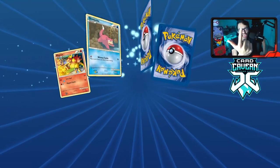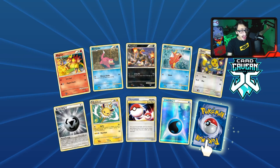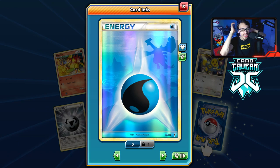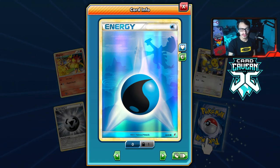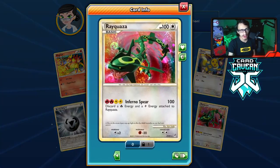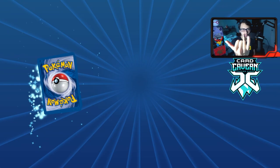Back to back to back — we got a reverse hollow water energy! That goes with the Palkia we just pulled. Reverse hollow water energy is awesome — our first energy of the pack opening! The rare is another Rayquaza — if that had been a shiny that would have been insane. So we've got Smeargle, Palkia, and water energy.